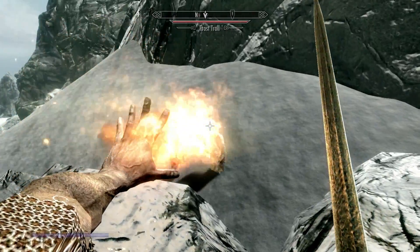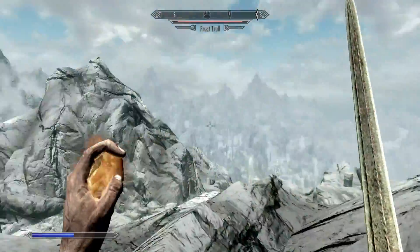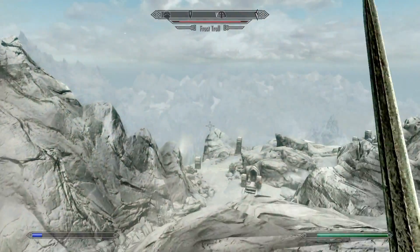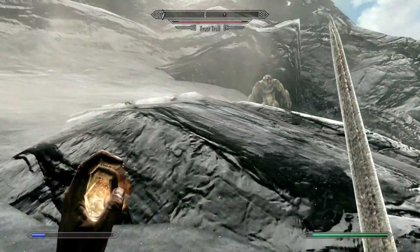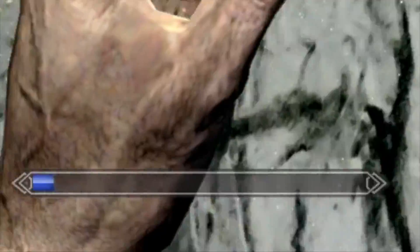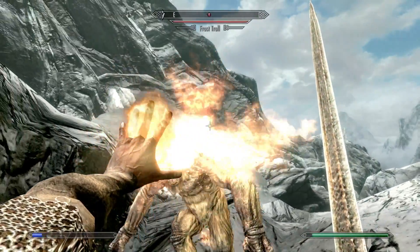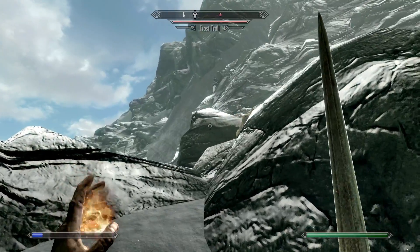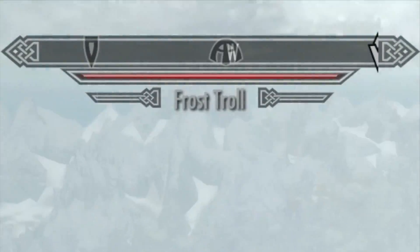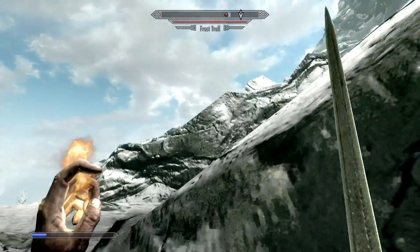Actually, on second thoughts, I'm pretty sure frost trolls are weak to flame spells, so let's give that a go. His health bar is going down a little bit now — run away so he can't hit us. He's so fast; trolls are like the Usain Bolt of the Skyrim world. Look at his health though — he's going down a little bit with the flame spell, but also look at my magic bar, that's not looking brilliant. His health has just regenerated — that is not a good sign.